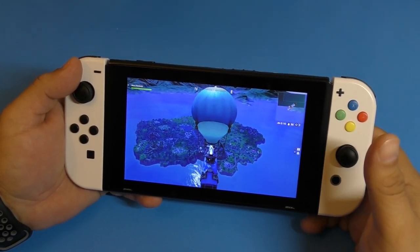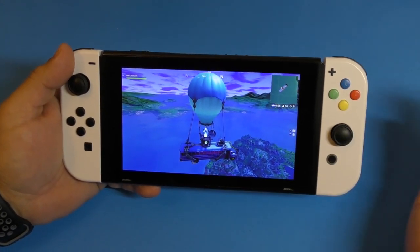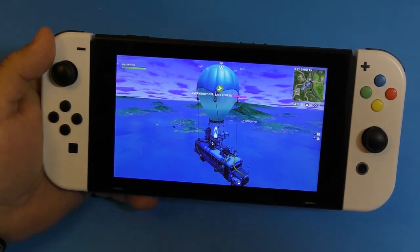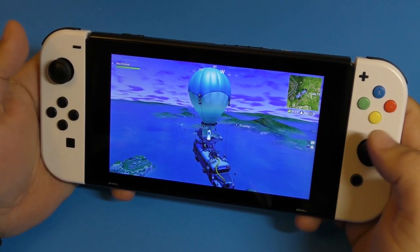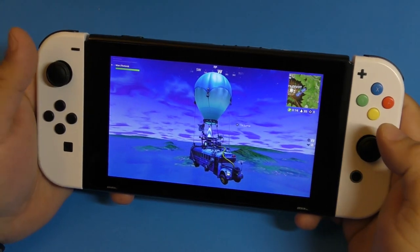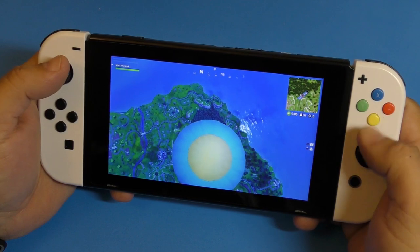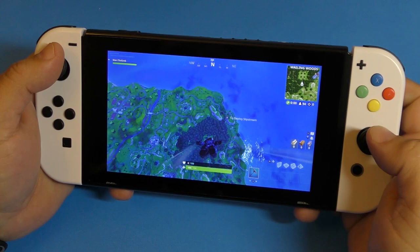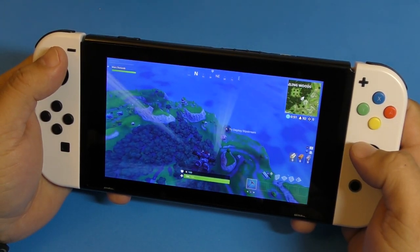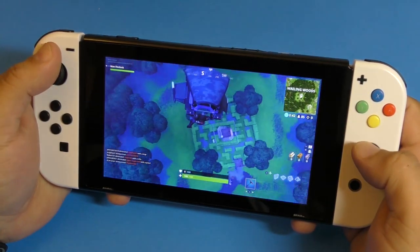I'm new to Fortnite — I basically started playing full-time when it came out on the Switch, so I'm not that good compared to everybody else. My strategy has always been to jump almost at the end of the bus route. I like it because when you jump late you're one of the only ones landing in that area since everybody loves jumping right away. Though I've noticed there are actually a lot of other people who also jump at the end, and we still get into battles.